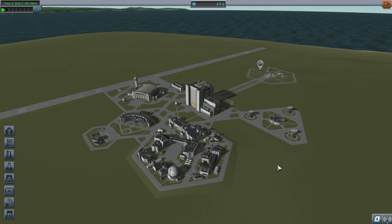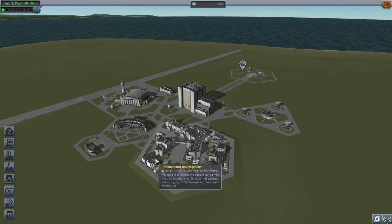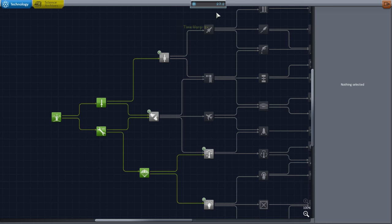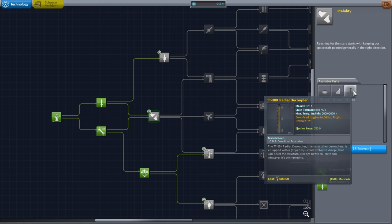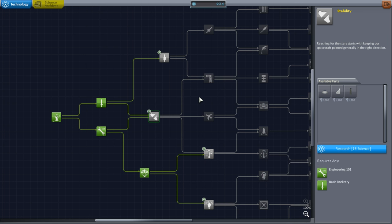Hello everyone and welcome back to my KSP 1.1 tutorial series. In this episode we are going to try and make orbit. The first thing I want to do is unlock some more parts because I've got 23 science. This one costs 20, this costs 18. What I really want to do is get these radial decouplers, which will allow us to add boosters to the side of our rocket. Let's go to the VAB.